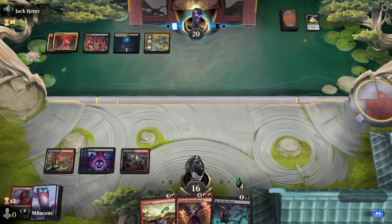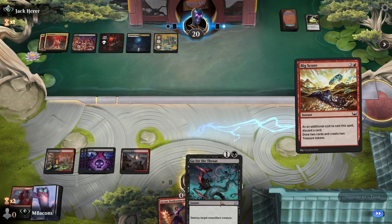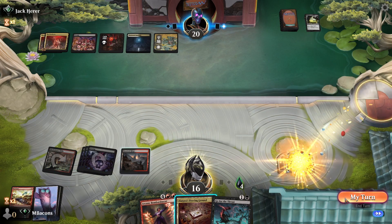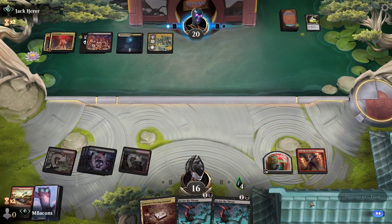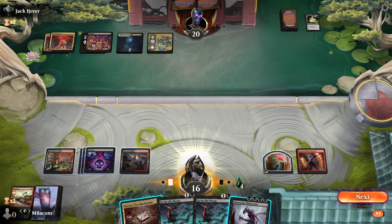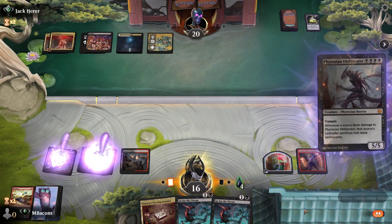We need one more land to be able to cast Bombardment. We're a little ways off doing two things at once here. Just a land — now's our chance. Lay the groundwork for Bombardment here. We'll Big Score, and Proving Ground is our only other land, so let's go ahead and cast Bombardment off one of these treasures and just pass it on over. I'm going to keep the Proving Ground in case we need to draw a card. We've got two Go for the Throats in hand. I think we've got an Obliterator here.